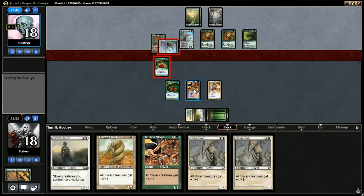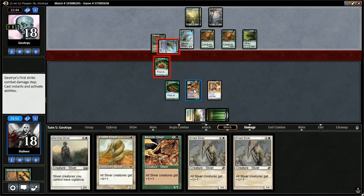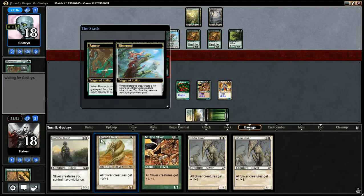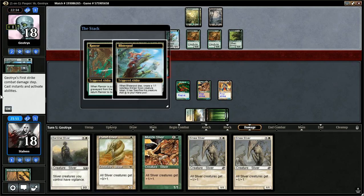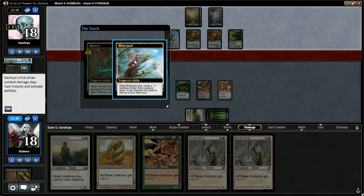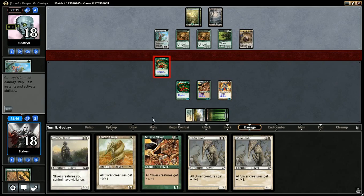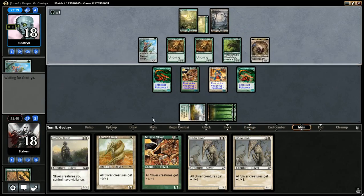Our opponent may have some shenanigans. No combat shenanigans, it seems. He gets his Rancor back and a little 1-1. The first strike Sliver is really nice. Let's see — he's bringing something else down here, probably the Rancor.